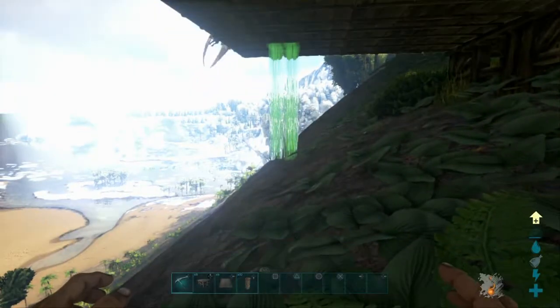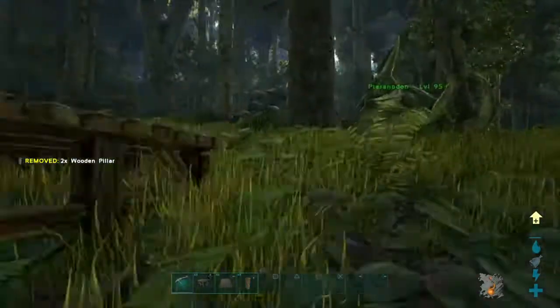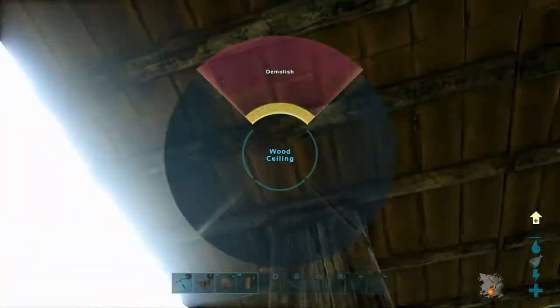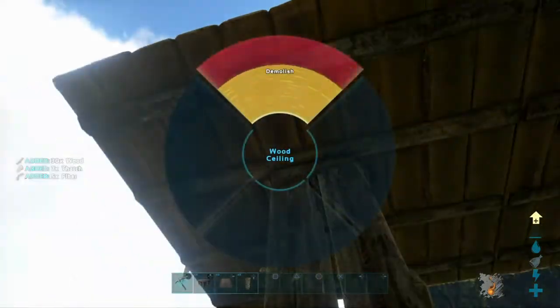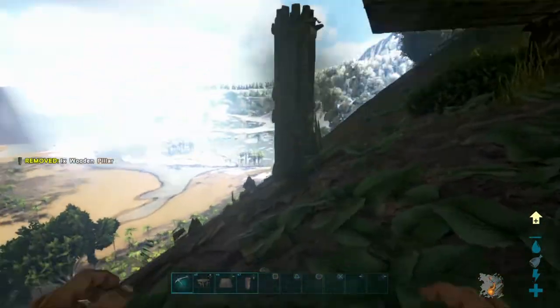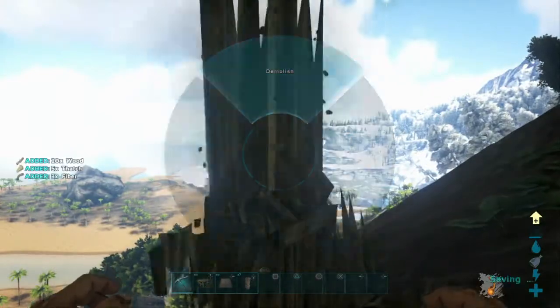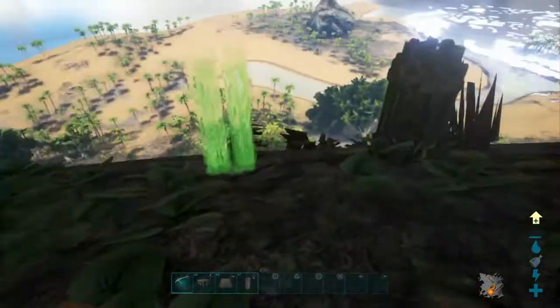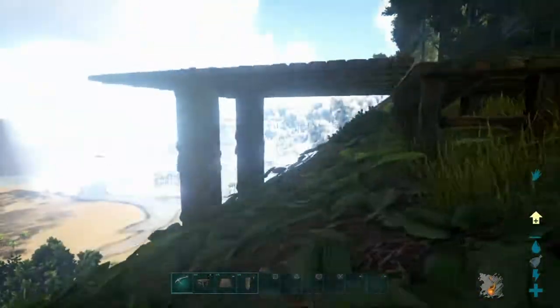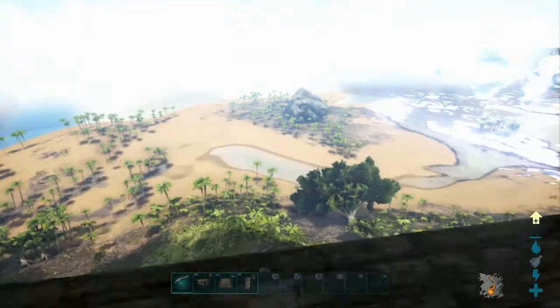Firstly we'll be placing our base plate. Because we're on the incline of a cliff, we'll be mounting the house on two pillars. This is slightly complicated — you'll need to place pillars down, then a ceiling, then extend the ceilings out, place another set of pillars down to the ground, remove the ceiling, remove all but one pillar, re-add another pillar and mount the ceiling back on top to avoid the pillars poking through. Basically you'll have to place the pillars before the ceilings but also make sure they clip into the middle of them.